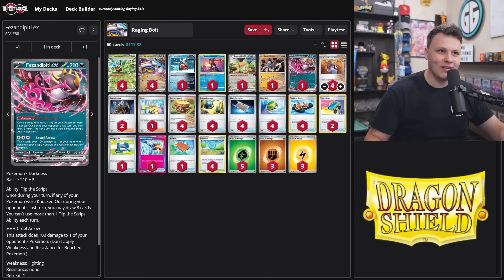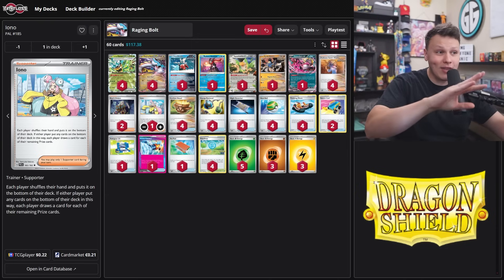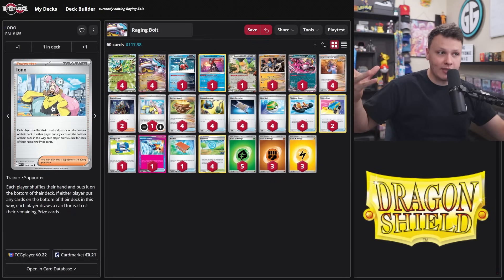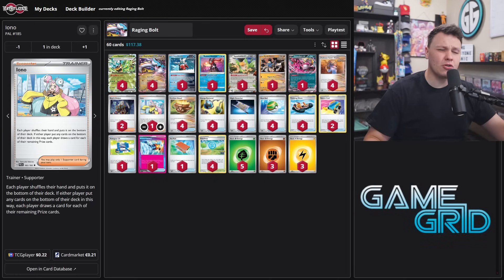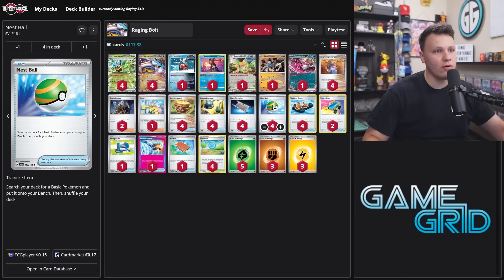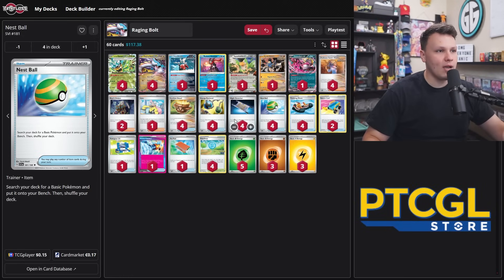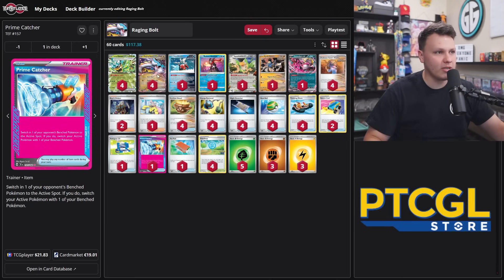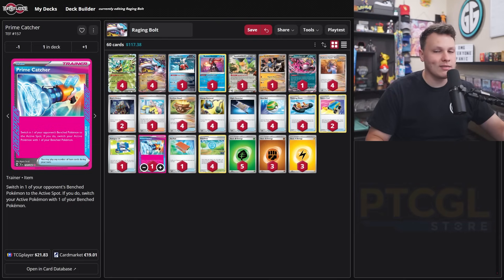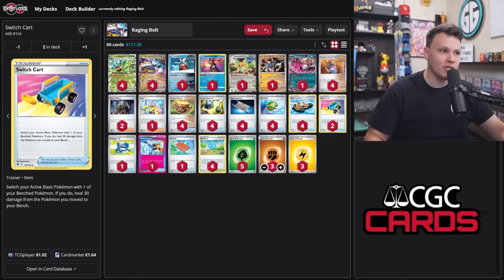Four Sada of course. Two Boss, one Iono — I haven't actually used the Iono yet with this build, but I'm still holding out on at least one hand disruption card. If you're playing this deck on ladder, blind pick second 100% of the time. The usual suspects: four Earthen Vessel, four Forward Retrieval. Already talked about Night Stretcher. Four Nest Ball, no Ultra Ball — we're trying to get the Pokéstop, Night Stretcher, and Trekking Shoes combination to dig through the deck to find our basic Pokemon.